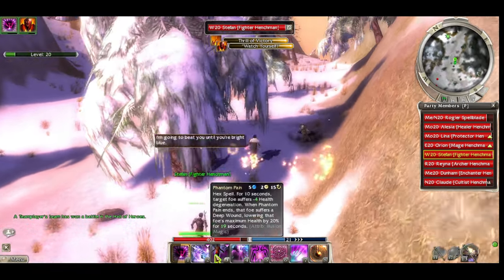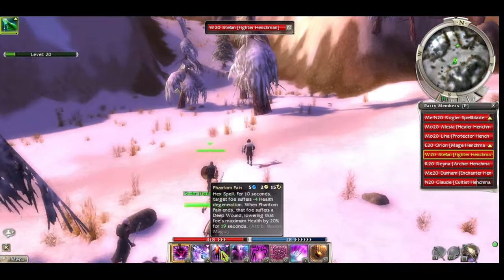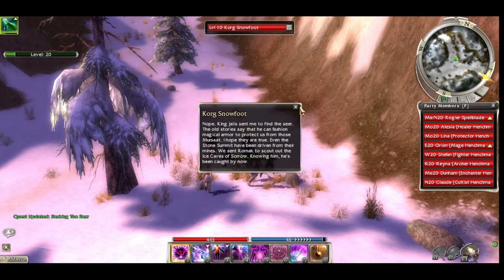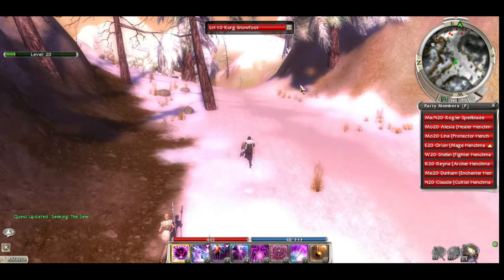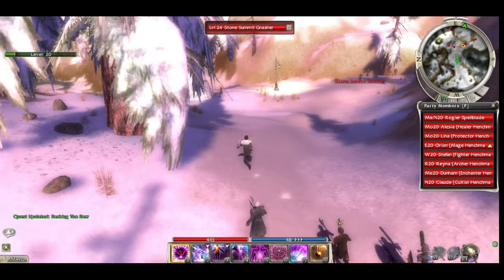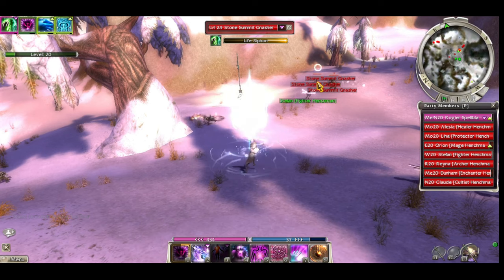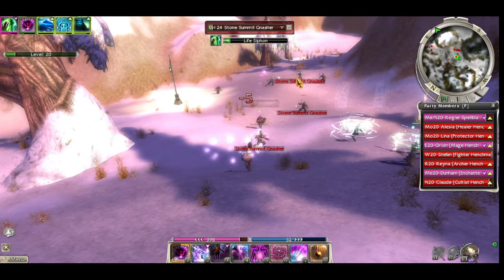I did not expect mantra of recovery to be this useful - it puts my skill bar into overdrive, look how fast everything recovers. We actually almost don't need epidemic because we can apply deep wound so quickly over and over. I think next time I go to outpost I'm going to get rid of epidemic - I don't see myself using it that much unless they're super clumped up. That time epidemic actually worked well though.